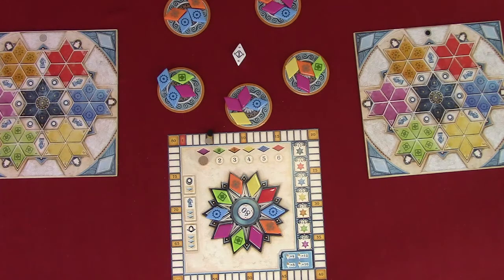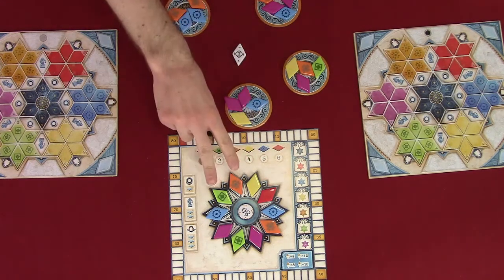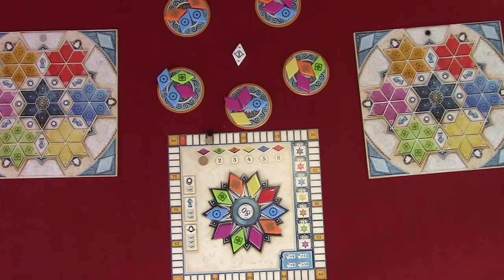Each round consists of the following phases. Phase 1: acquire tiles. Phase 2: play tiles and score points. Phase 3: prepare the next round. This phase is not needed in the last round. The youngest player begins and play proceeds in clockwise order. Several turns will be played per round.